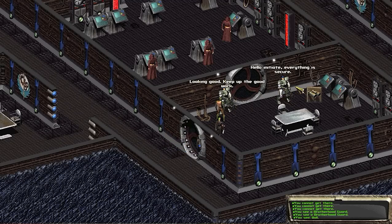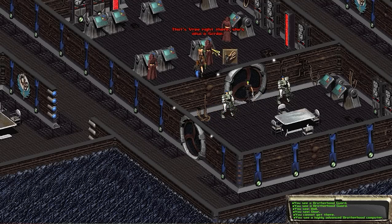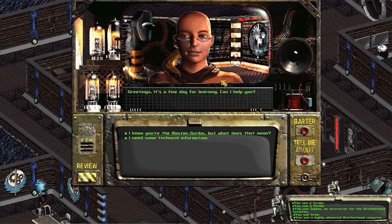On the third floor everything seems secure — at least this door isn't locked. I find Vree, the master scribe. She records the knowledge of their ancestors for future generations. I try to converse but my low intelligence may be limiting the dialogue options. I ask about her hair — she's got a ponytail and is missing the rest. She asks what she can help with.